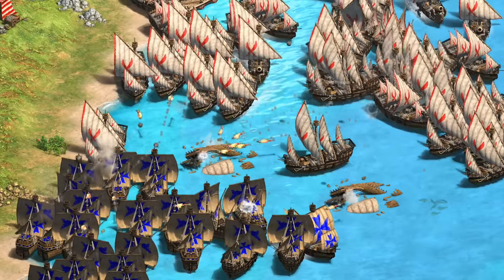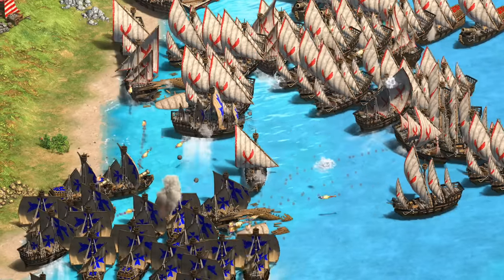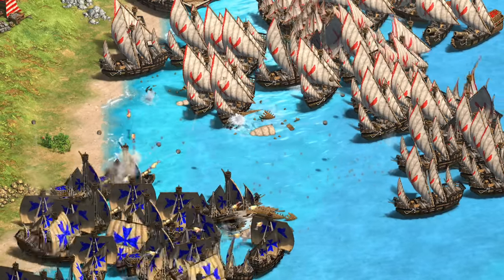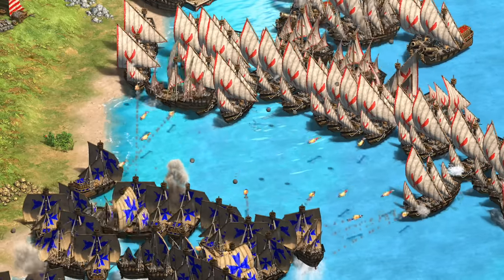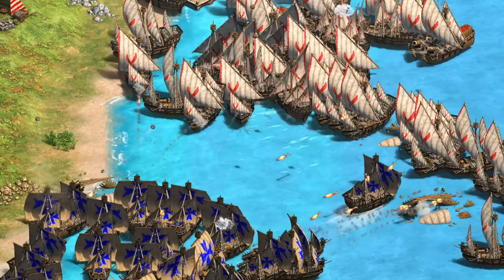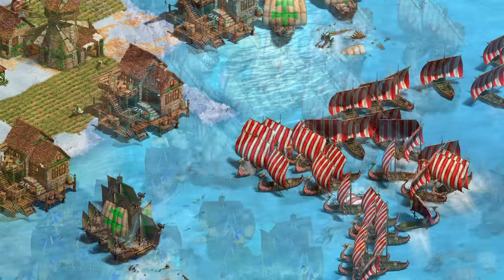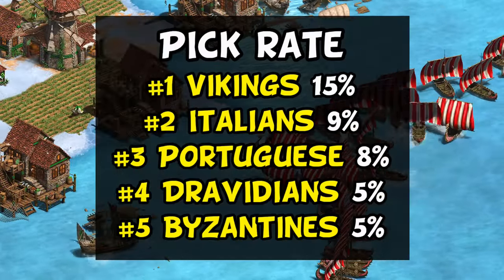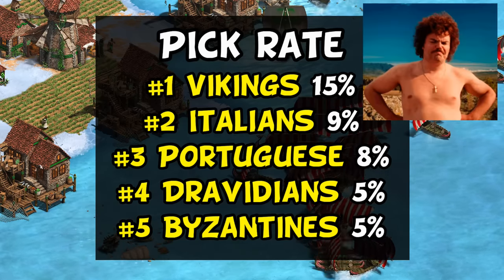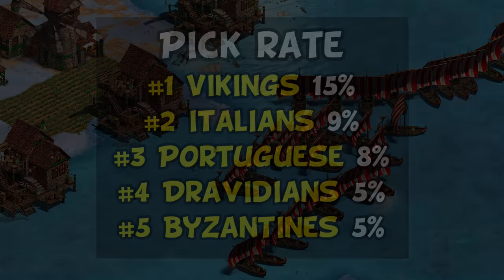In this video we're going to dive into the question of what is the best water civ, or at least what are the top five. One way to approach the question would be a subjective list based on theory crafting, or we could look at the popularity of civ picks to basically crowdsource an answer. If we trust popularity, the top five are Vikings, Italians, Portuguese, Dravidians, and Byzantines - which seems like a pretty strong list.